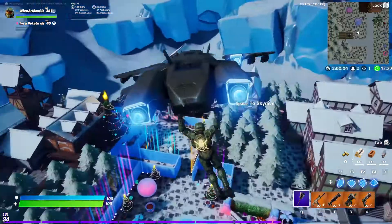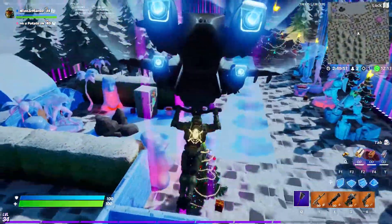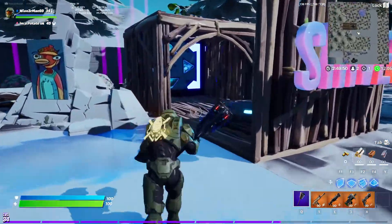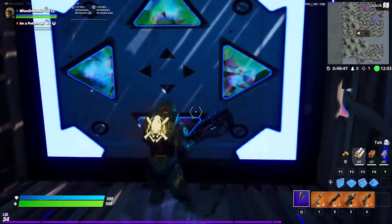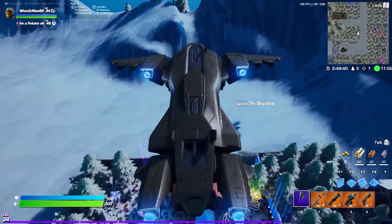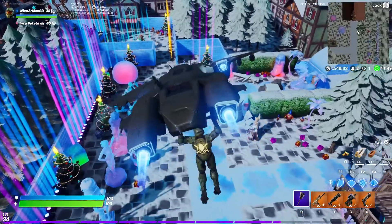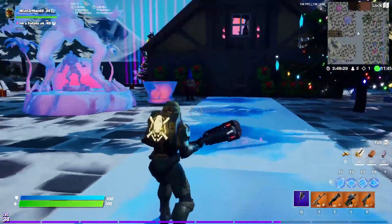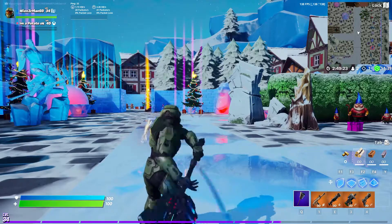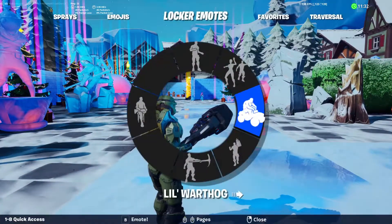Whenever you look different ways, the sides turn and bend. Going forward, it puts the thrusters into full force. Going backwards, it just bends back. It's a pretty cool glider — a little loud, but it's just really big, so keep that in mind. And then the pickaxe swinging sounds pretty cool.